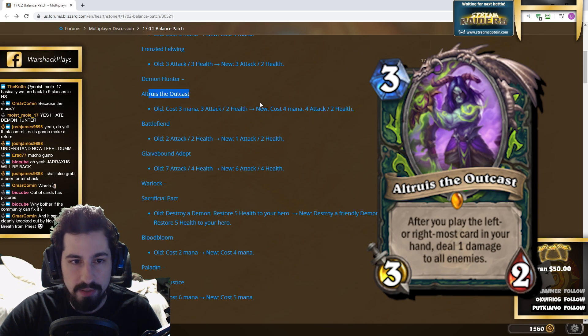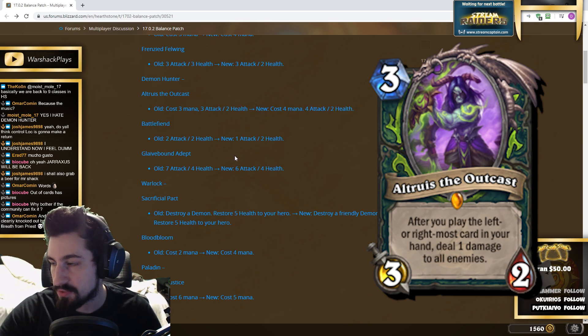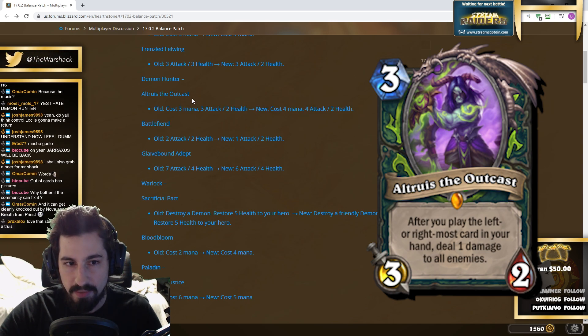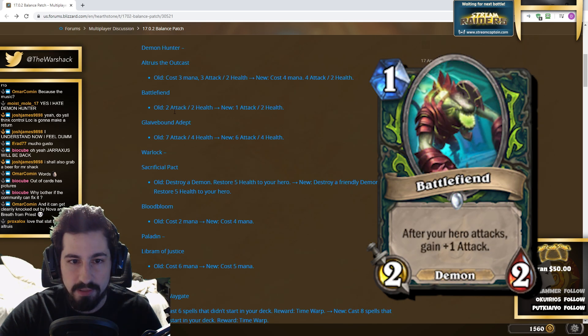Demon Hunter's Outcast went from three mana to four mana and they increased its attack by one. The ability was the problem — it goes face and kills all your minions while they develop a board. The card never gets to attack you anyway, so the four attack doesn't matter. They basically buffed something that doesn't matter and changed the mana cost of a card where it doesn't matter how much mana it costs because its ability is the same.